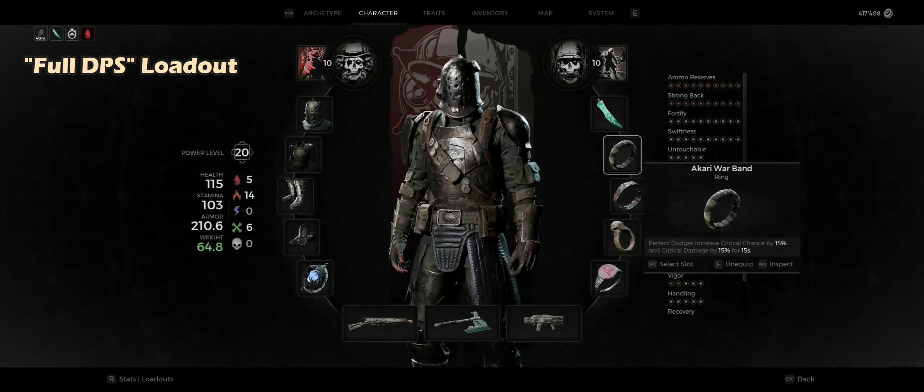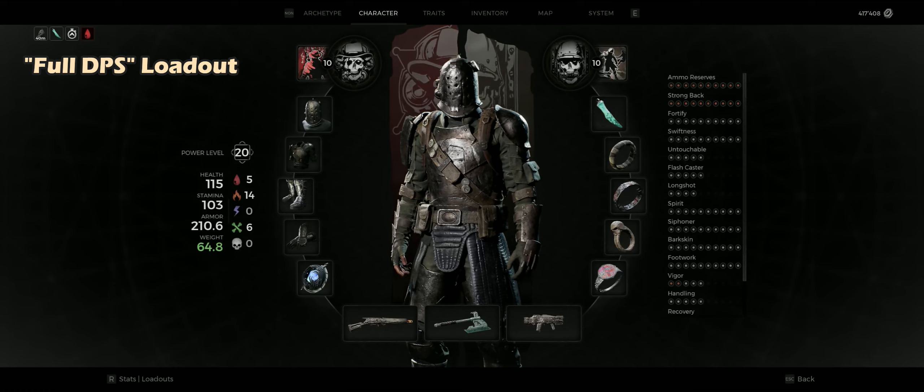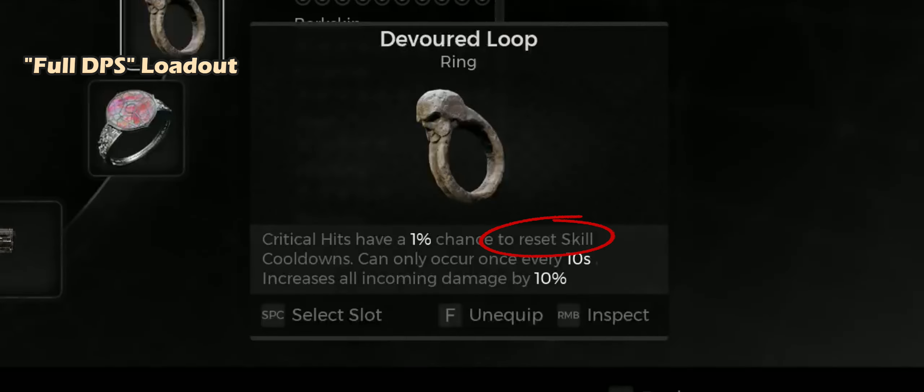The Akari Warband is probably one of the strongest trinkets in the game, but relies on your ability to perfectly dodge. The trait Untouchable will help you trigger this more often. The 15% critical chance and 15% critical damage are very powerful. The key item for this build is definitely the Devoured Loop — at 95% critical chance with a fire rate of 82%, it will go crazy resetting your skill cooldowns. We compensate the damage taken increase with the Barkskin trait.